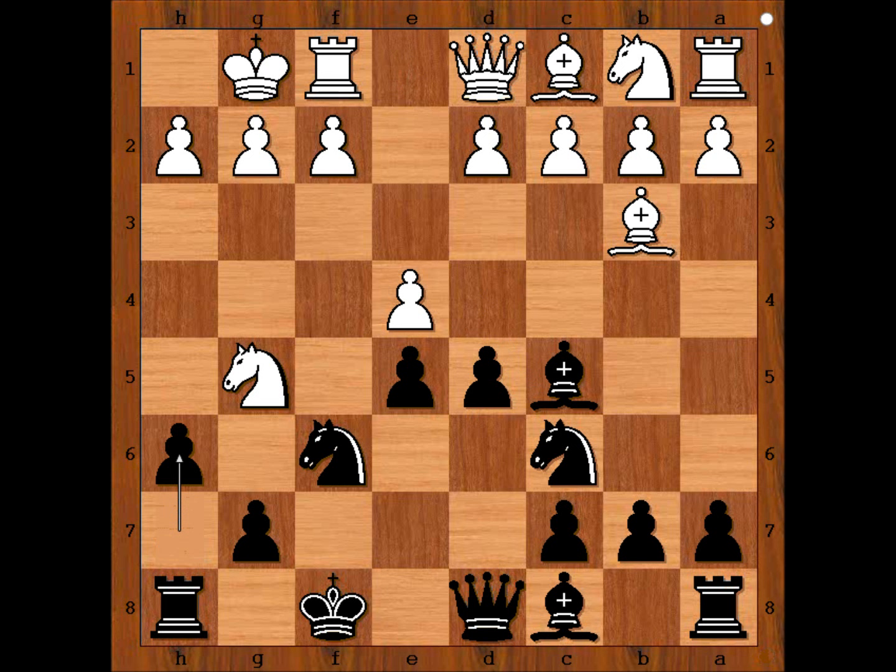h6, attacking the Knight. e takes d5. Black to move — what would you do? Knight to d4, saving the Knight, or pawn takes Knight on g5. What is better? Kuzman captured the Knight — this is the better move, clearing the file for the Rook. Pawn takes Knight.